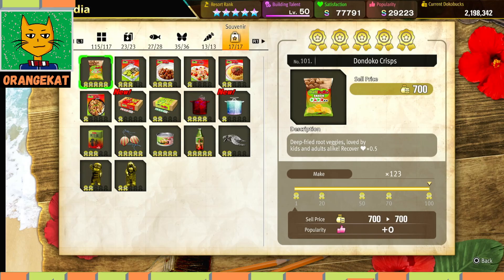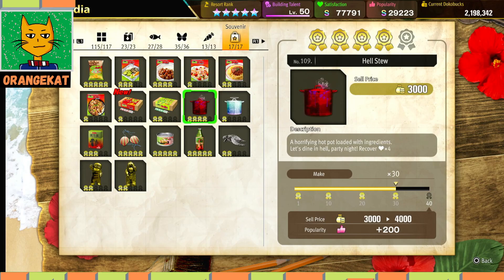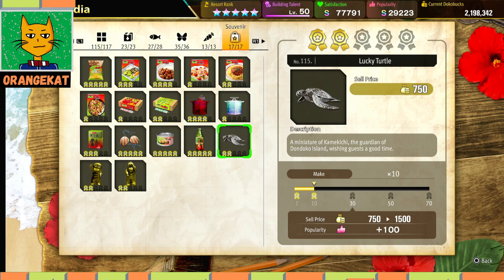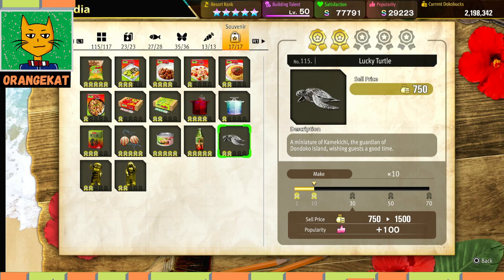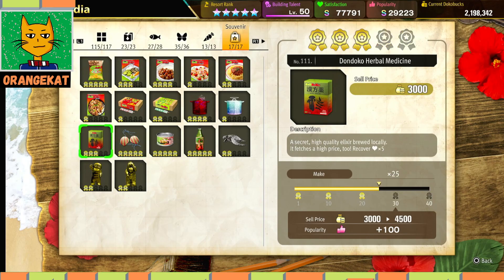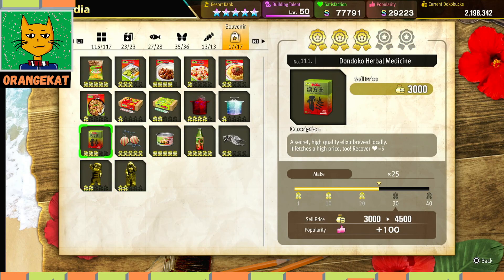For the souvenirs, you have to buy the souvenir recipes to unlock them, and each of them requires specific ingredients. Most of them use agricultural items or fish. The statues, tiny ones such as the turtle and the Gachapon, and the Muku, use fossils. The Dondoko Isakai is made from the Dondoko Bug. The Dondoko Sardine is from the Dondoko fish. Some are made from Dondoko seashells, and the rest are mostly made from vegetables.